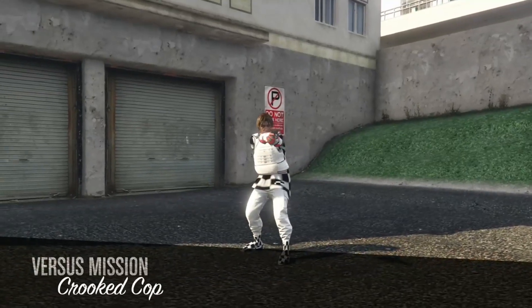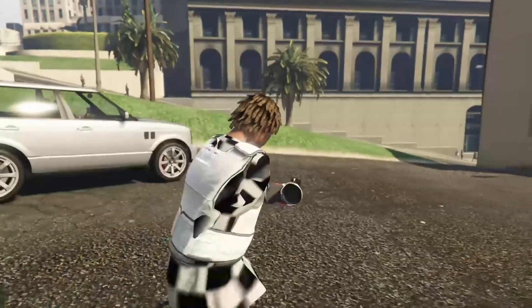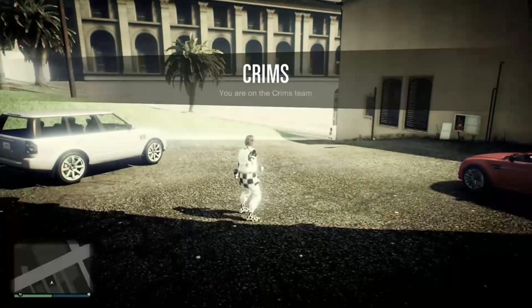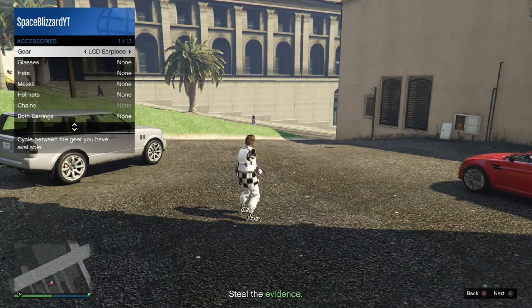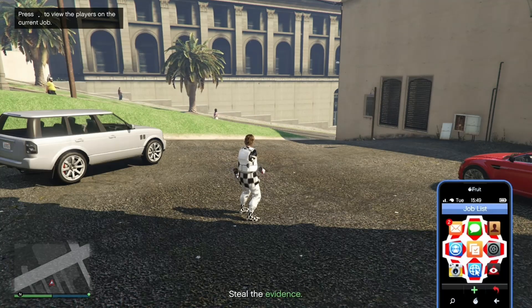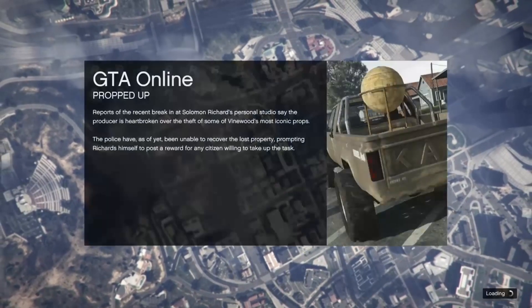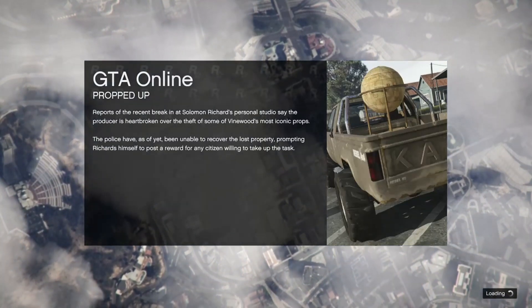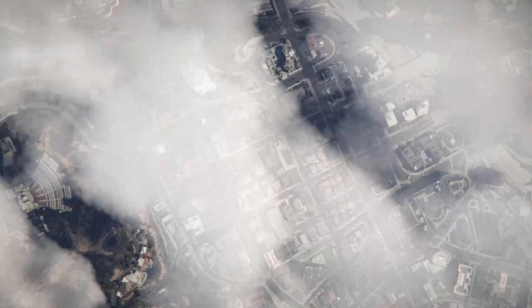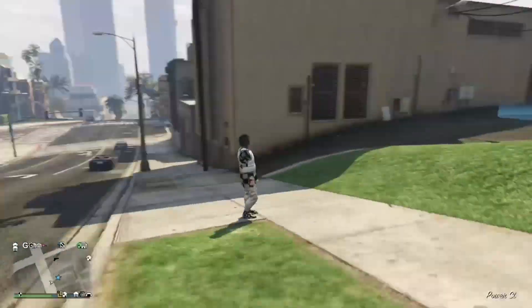We need a gear for it to let us keep the outfit when we leave. Go into the interaction menu, go to style, accessories, and choose an earpiece or a rear reaver. Then exit out of the job through your phone — press X and A on Xbox, and Square and X on PS4. When we get into the session, you'll see we do have the outfit, and now I'm going to show you with the bulletproof helmet and all the rest of the stuff.